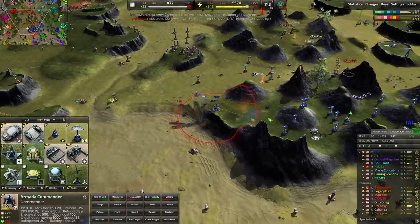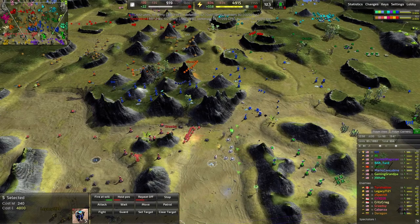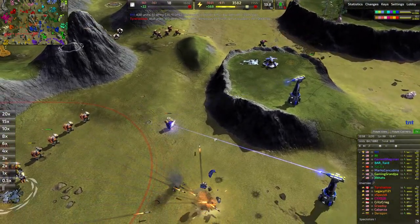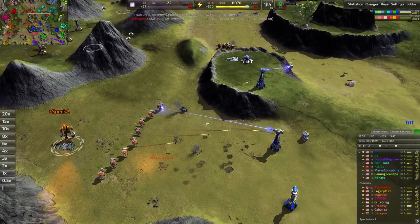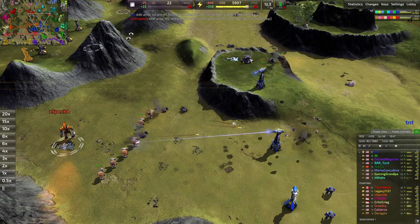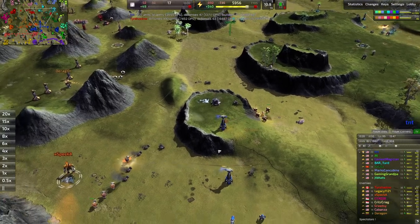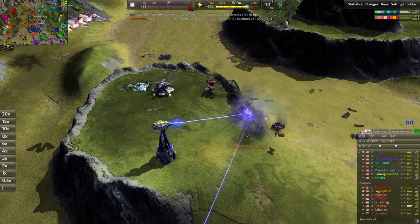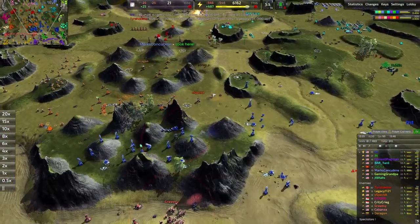Luckily I had enough energy to D-gun most of this down, but this was a risky play. Look at that — a silver star pawn right there. The commander does survive, which is very nice. Trying to get the pawns to avoid fire, moving them around, setting them on repeat. You can see the beamer turrets — how effective they are. They actually blast down aggravators before they can get into range, same with the Armada Rocketbots. I'm definitely starting to use them more; it's one way to increase early game survivability.